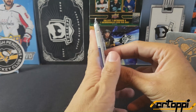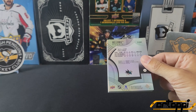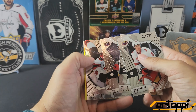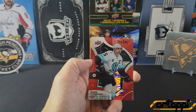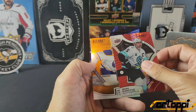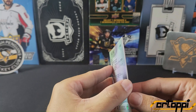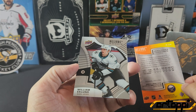All right, Allure up next. I forgot these were upside down every which way. Jack Hughes. We have a red rainbow of Mark Giordano. We have the rainbow orange-yellow of Uko Pekka Luukkonen — 6K — and it is not numbered. And we got William Eklund on the back.